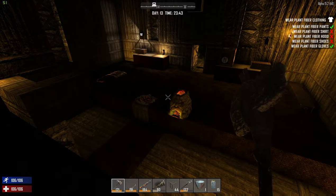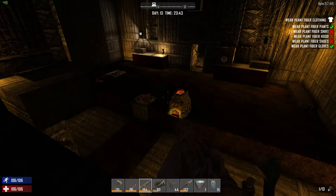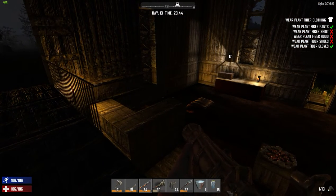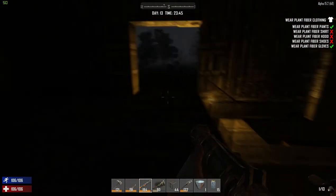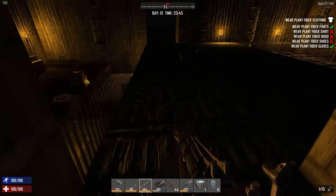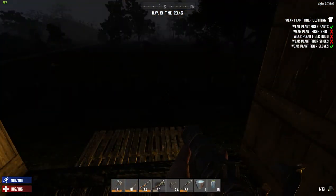I've upgraded my tools a little bit and I've got myself a blunderbuss for a little added power. That's basically the only weapon I can craft right now, but it should give me a bit more protection — especially close quarters protection should anything actually get in.